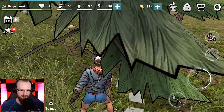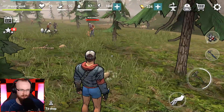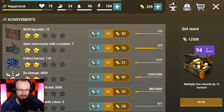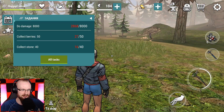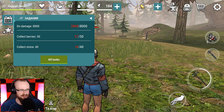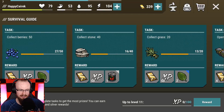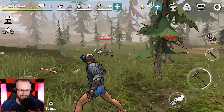My character is chopping down trees at a weird angle but we're getting more experience. While he chops, I'm checking the menu for more gold and rewards. The calendar tasks are: do 28,000 damage, collect 50 berries, and collect 40 stones. We're going to work on those and get some more rewards and experience.